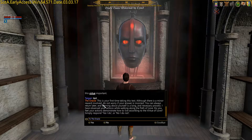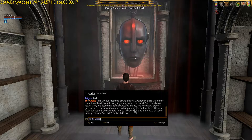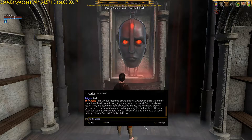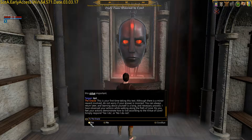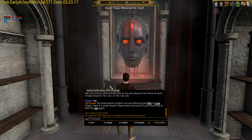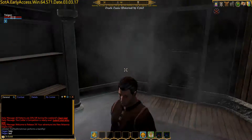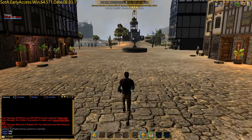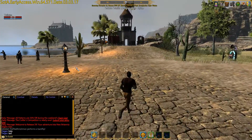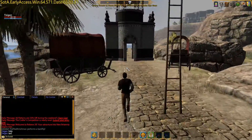This is the first time I've taken the test, although there is some minor reward involved. Do not worry if your answer is incorrect — you can always return later, and learning about yourself is a long and necessary process. The oracle asks: do you feel your actions demonstrate how you live according to the virtue of love? Basically, is your virtue high or low? If it's high, hit yes; if it's low, hit no. When you're starting out, all of them should start out high. You can also talk to her about each virtue and she'll tell you your current virtue. Talk to her first, ask her about a virtue like courage, and then take the test.